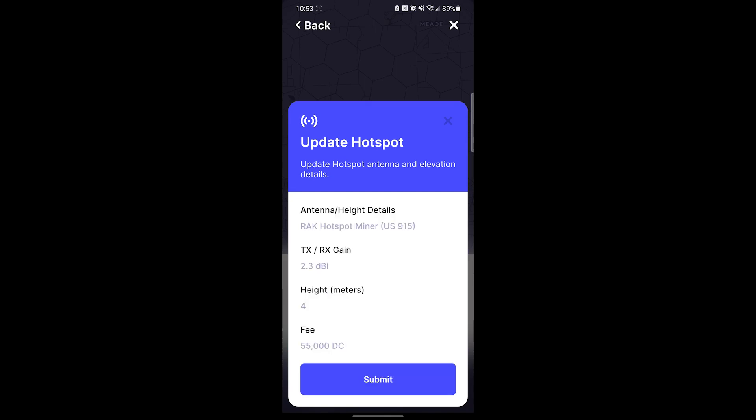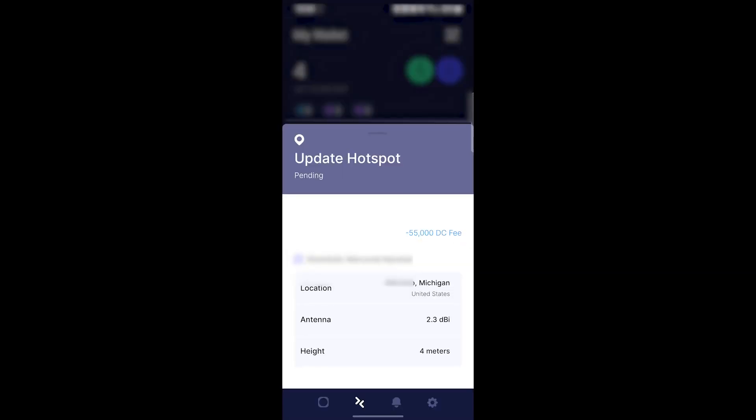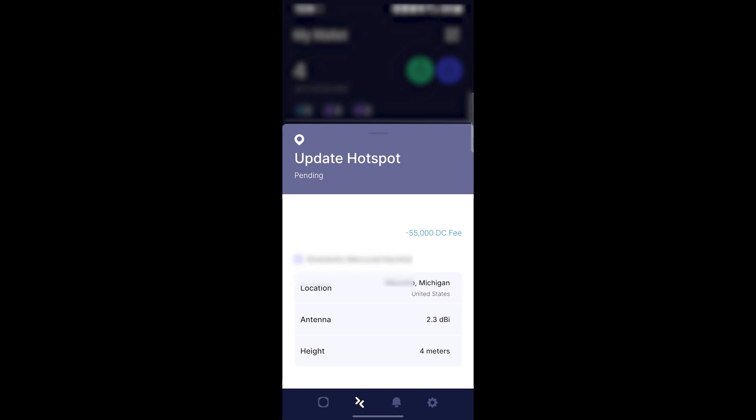You'll notice it says the fee is 55,000 data credits, which is the equivalent of 55 cents. Go ahead and click Submit, and it's going to put the transaction into a pending status. It could take a couple minutes or a couple hours, but eventually that will update.